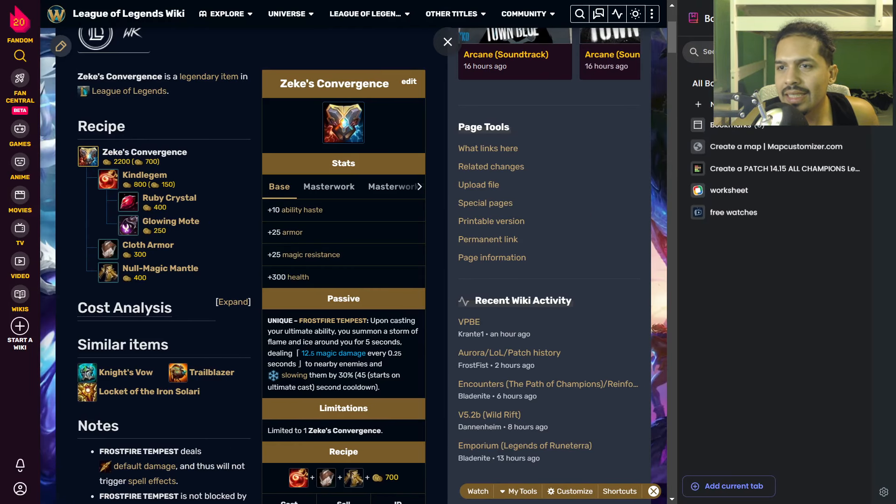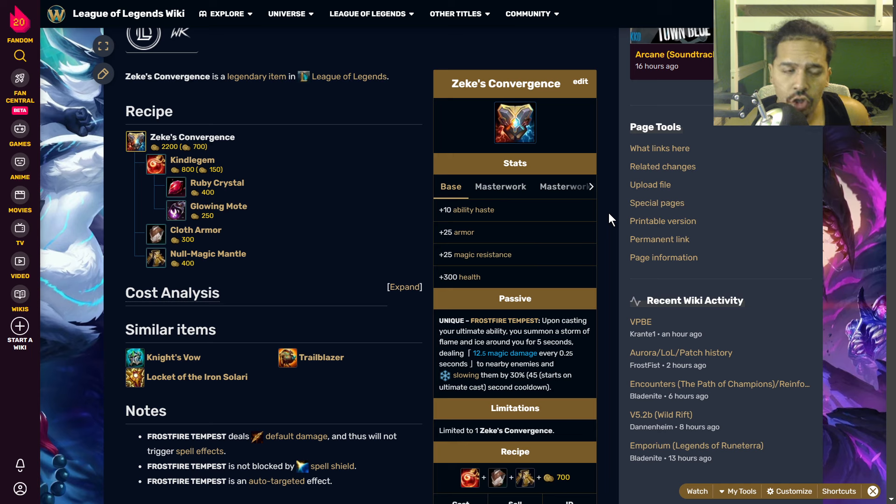What's good everyone, gberg stacks here. Today I want to make a video on Zeke's Convergence. I did make a video on this before it was changed, but since it was changed it became a whole different item. This item got relatively popular in pretty much high elo and professional play exclusively. If you go to masters, diamond and below, at least in NA where I play, this item never gets seen.